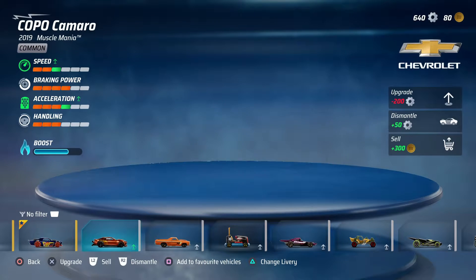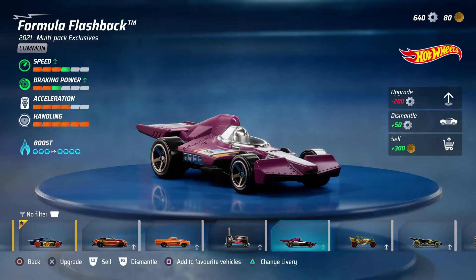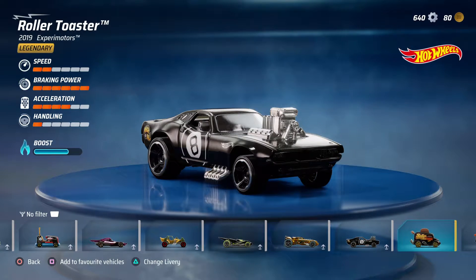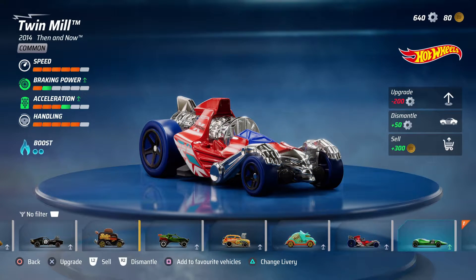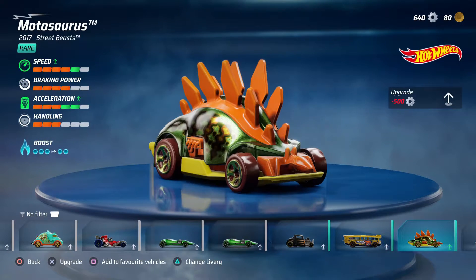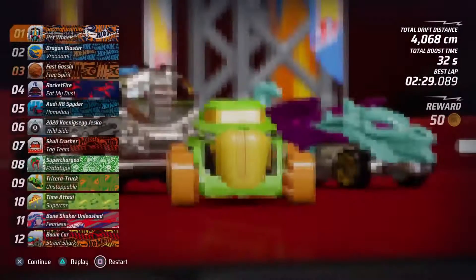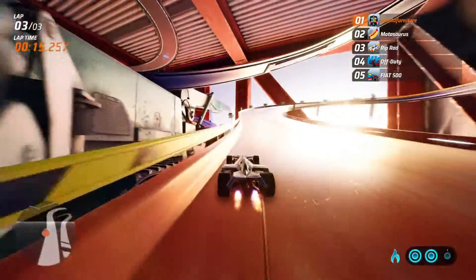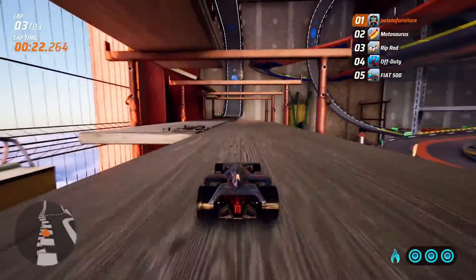Half the fun of Hot Wheels is collecting all of them, and there is a solid range of vehicles — over 60 to collect — with a few DLC cars presumably coming in the future via a season pass. There are many types of cars from different packs: food trucks, race cars, work vehicles, and more. Starting the game gives you three of them. My favorite at the start was a little toaster car — it has lots of boost, still very fast — and all the different cars can compete because while it has low speed and low acceleration, it has really good braking and a lot of boost.